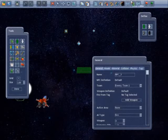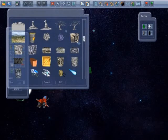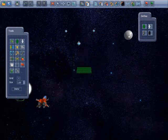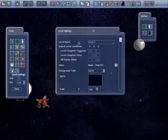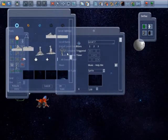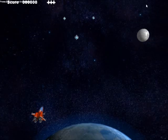Click Escape to go back to the editor and then we'll add some scenery. I'm going to add a moon, click OK and I'll place it over here. Then go to the Level Settings and we can change the background. I'm going to choose this one, click OK and see what the game is like now.